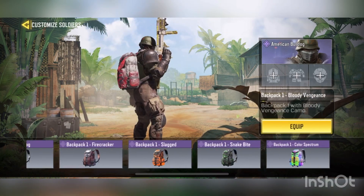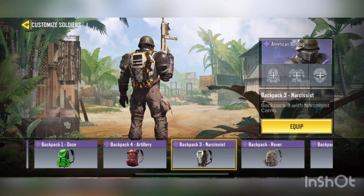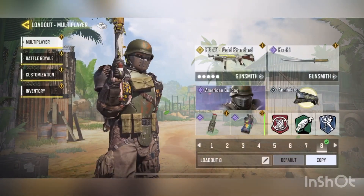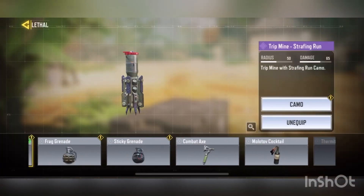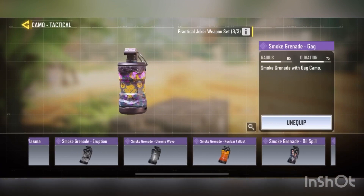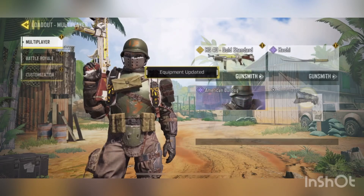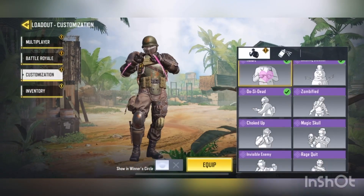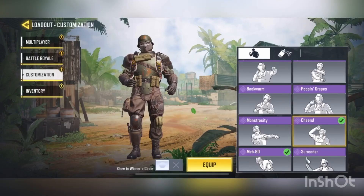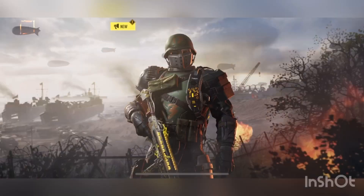Pretty nice looking overall, and then of course American Bulldog right there. Pretty cool looking with the backpack. Damn, look how nice that looks. Gonna just throw on the smoke grenade — honestly really cool looking. And finally the emote — the emote everyone wants.